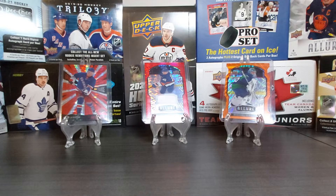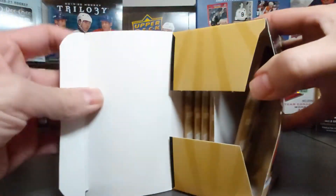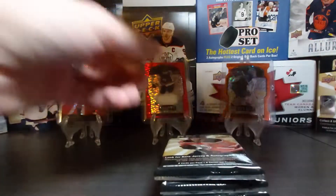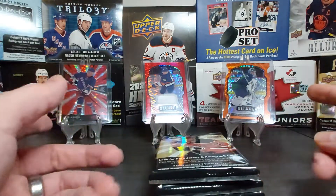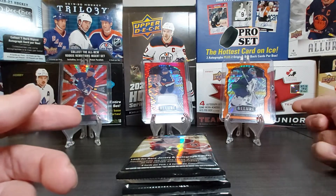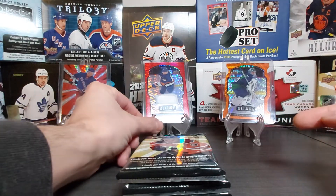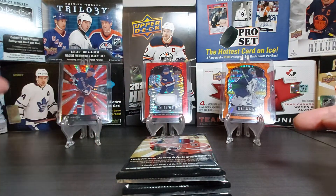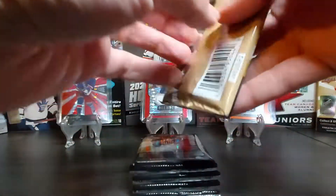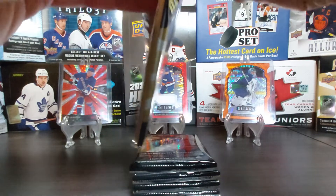It caught me by surprise — I was focusing on doing my videos for Series 1 that finally came out, and then all of a sudden I noticed I had reached 100 subscribers. So thank you very much for that. In the background I've put some of the cards you can get in these retail products — lots of shiny cards. You have the orange slice die-cut, the red parallel jersey cards — here we have Kiefer Bellows — and a different type of red parallel, the Grand Entrance of Lafrenière. Let's see what we have in this retail box.